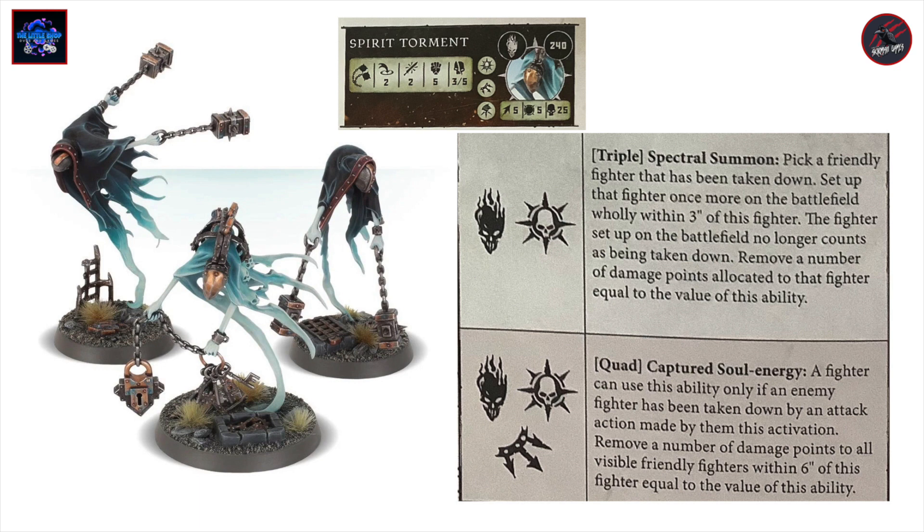We've already seen the Triple Spectral Summon. Now let's look at the Quad Captured Soul Energy. A fighter can use this ability only if an enemy fighter has been taken down by an attack action made by them this activation. Then you remove a number of damage points from all visible friendly fighters within six inches of this fighter, equal to the value of the ability. This could be super powerful — with that strength and toughness, this model has a good chance of taking down an enemy fighter, and then with a quad rolling a five or six value, you can really bring back damage points to all those visible friendly fighters within six inches.